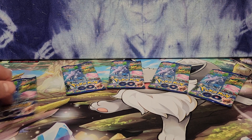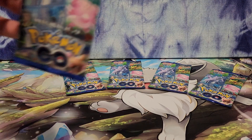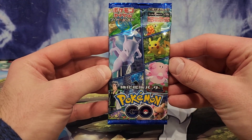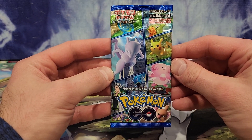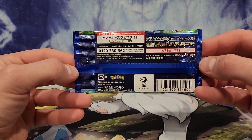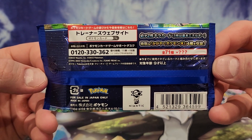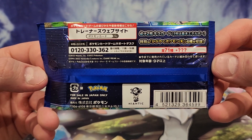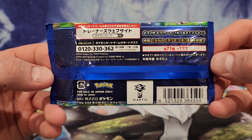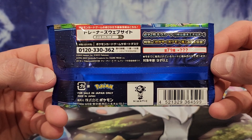So let's just dive right in. Like every time I open packs, I show you what we're opening — we're opening Japanese Pokemon Go cards. I think there's six cards in every pack. I wish I could go into more detail. Here's the back of the pack — I don't know any of this. All I can say is it's for sale in Japan only, made in Japan, and I see a 'neon tech' but everything else is in a language I don't understand.